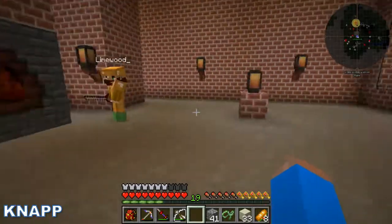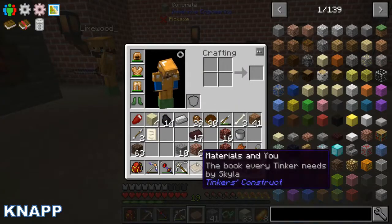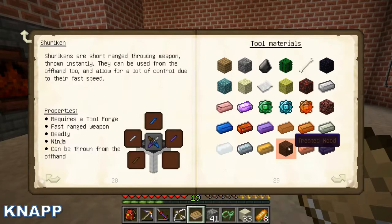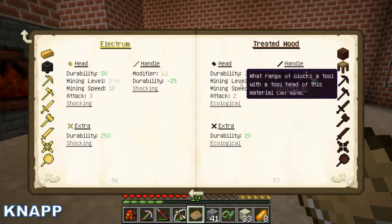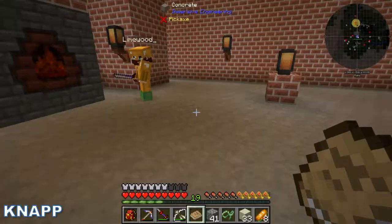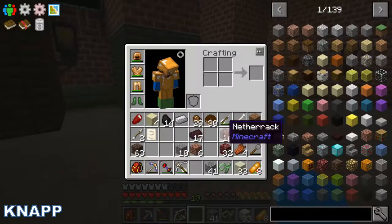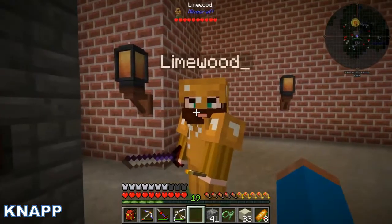Treated wood — in real life, creosote was used to make railways last longer. Okay — treated wood: stone level mining, extra 20 ecological handle, 1 durability for 2. It's not good for using as tools. Can you use treated wood for tools? Yeah, but it's not good, apparently. But you can make for instance water wheels, windmills.